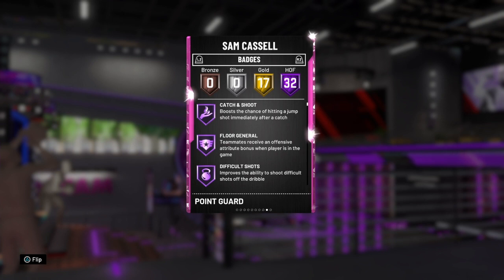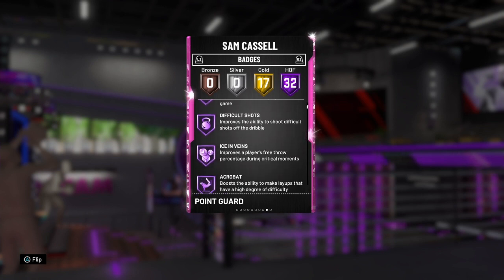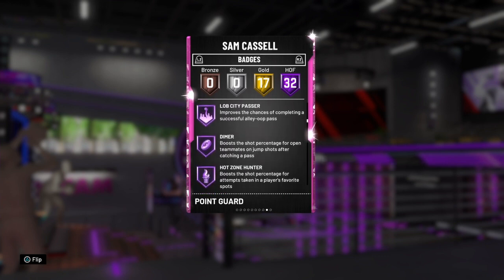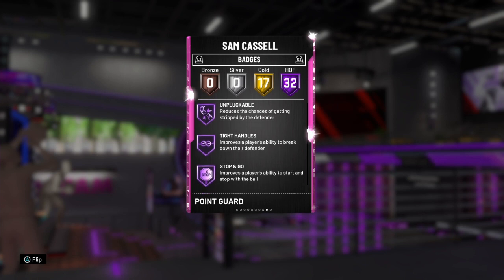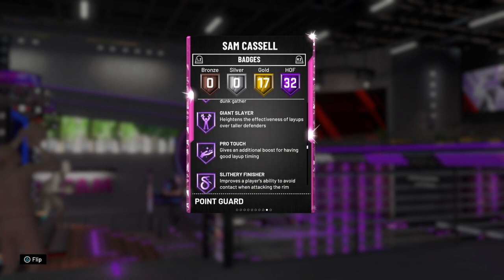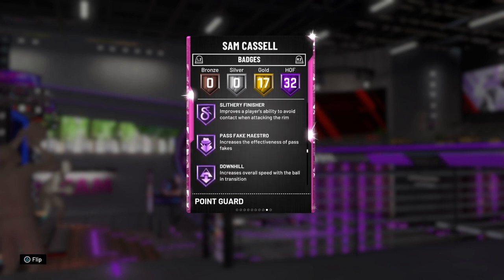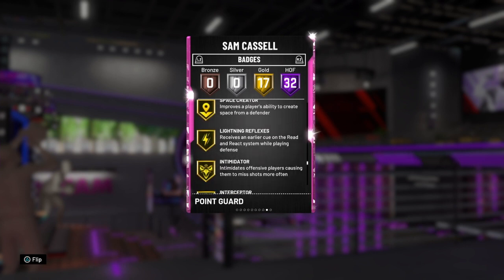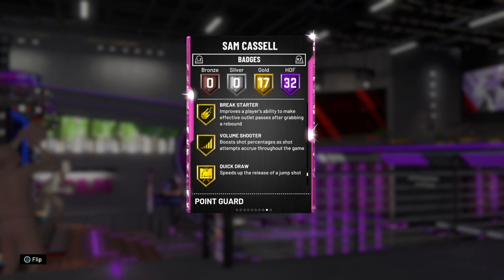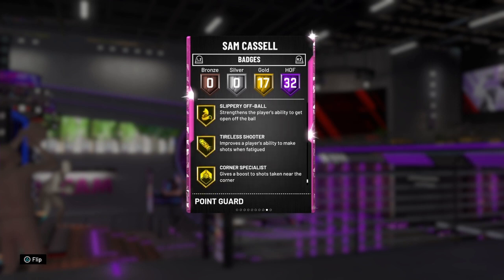Sam Cassell has 32 Hall of Fame badges and 17 gold badges including catch and shoot, floor general, difficult shots, dimer, pick dodger, clamps, green machine, unpluckable, quick first step, trapper, contact finisher, downhill, and handles. He also has gold pogo stick, gold intimidator, gold flexible release, gold quick draw, and range.